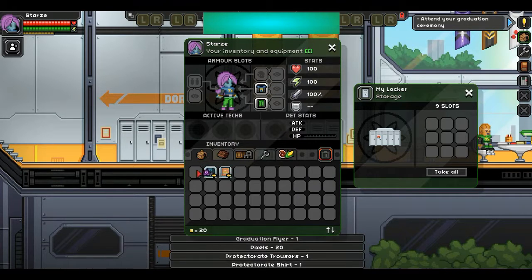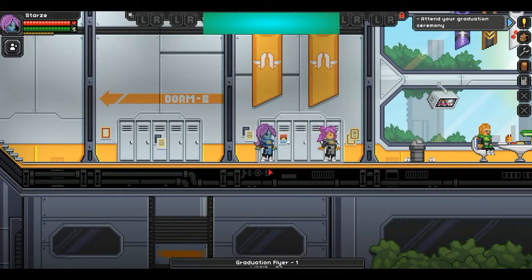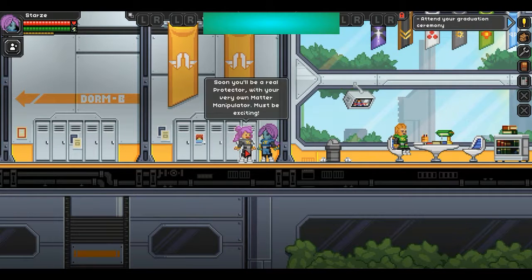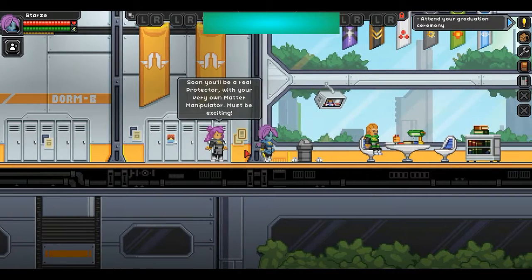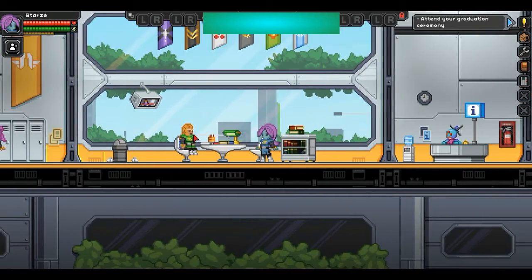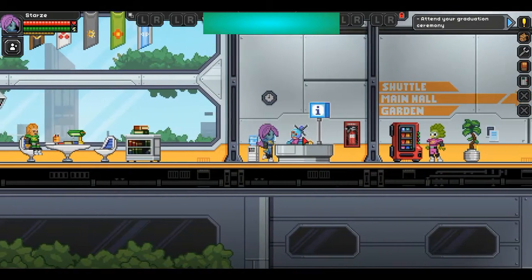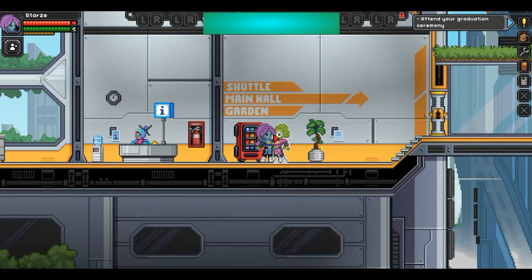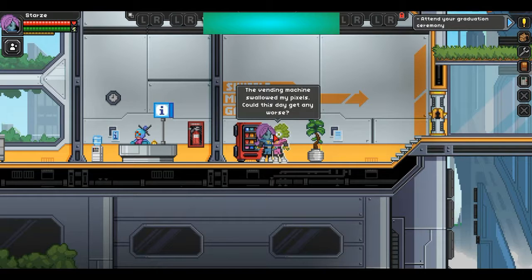We got our snazzy outfit here. This is the graduation flyer. So we got our cool outfit on. Soon you'll be a real protector with your very own matter manipulator. I don't want to spoil what the matter manipulator does. Off to a bit of a late start, aren't you, Stars? I guess so — I was sleeping in. You're making me even later because you're talking to me. The vending machine swallowed my pixels — could this day get any worse? Oh no, that sucks.